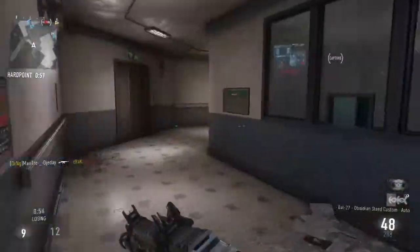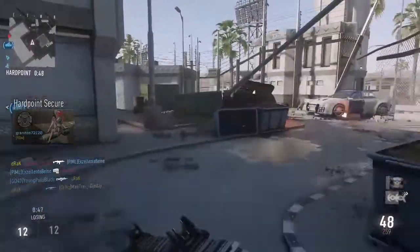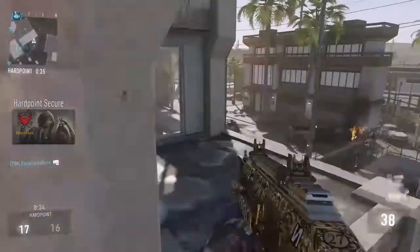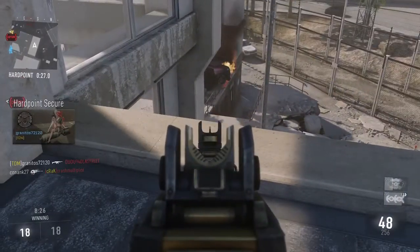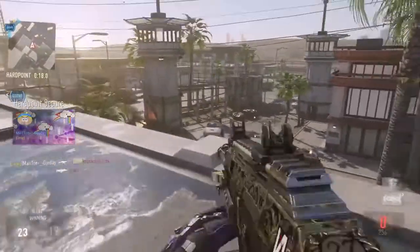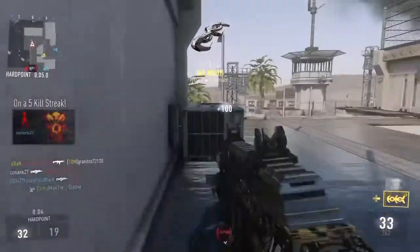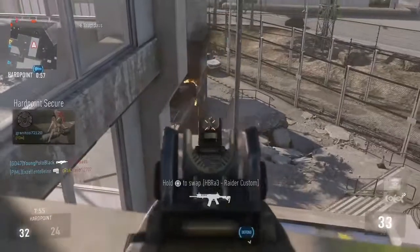I died because of people camping in corners, so I decided to go back to basics — rotate to the place you feel comfortable in, use the gun you like, and run non-lethal killstreaks. Now I'm on the domination A flag rooftop of the map Riot, picking people off from their spawns. I rotate between the fire stairs and the left side of the rooftop — that's where all the action happens.